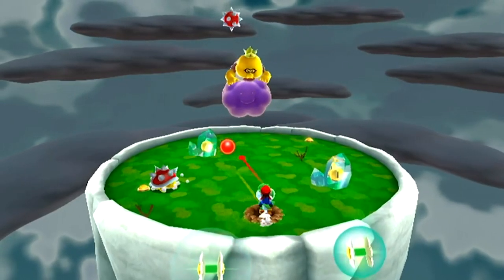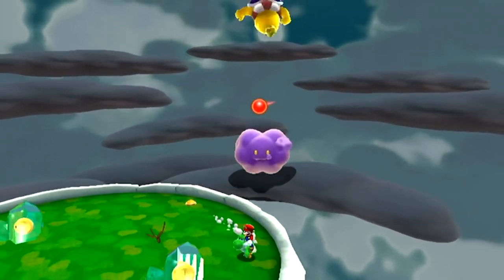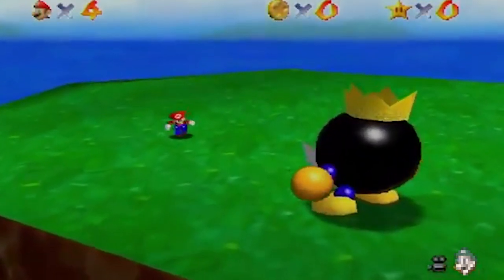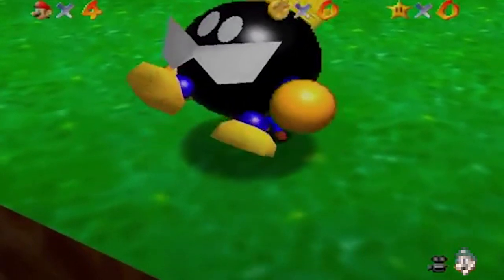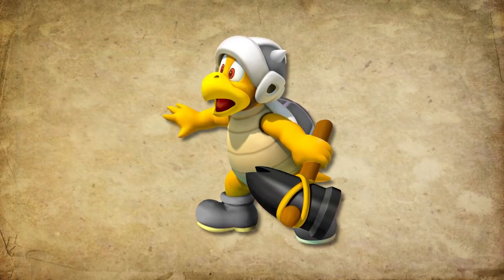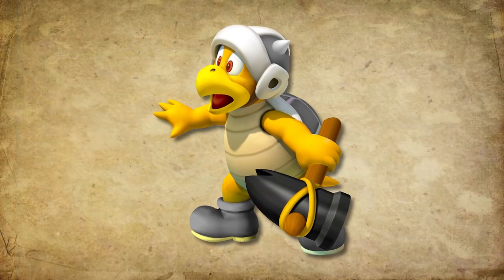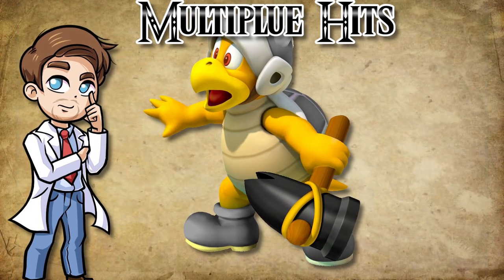We've seen something like this with the Lakitu. In Super Mario Galaxy, they introduced their king, whose role in the game is being a boss fight. And we've seen many other leader versions of certain enemies — just look at Super Mario 64, where we see all kinds of king bosses. So I think it's about time to get a Hammer Bros boss. And of course, if they did that, then they would have to make him pretty strong. And what they could do is create a bigger version that requires more hits than the normal one.